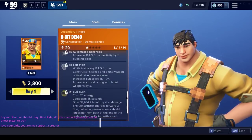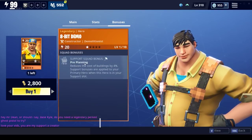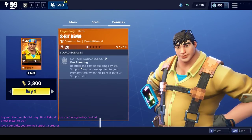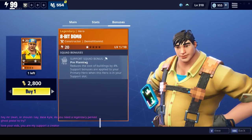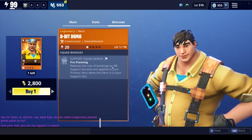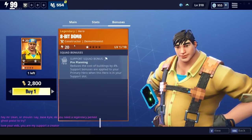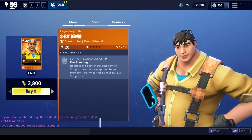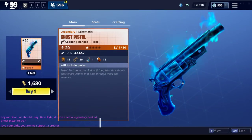Constructor Isa - the eight-bit demo, the demolitionist constructor - is actually pretty cool to have. I always have at least one that has pre-planning on them, so when I go in to do building on my storm shield defense, I can do that with a constructor in the main and then have this in support. When you get it up to three stars it's ten percent, and then you can do your building with the other main constructor at about thirty percent less cost, which is awesome.